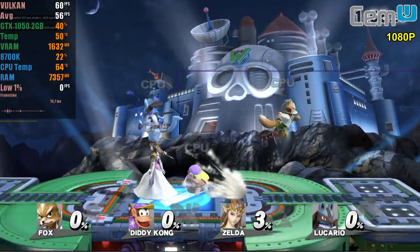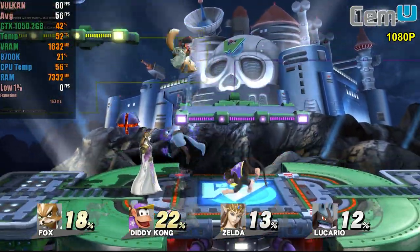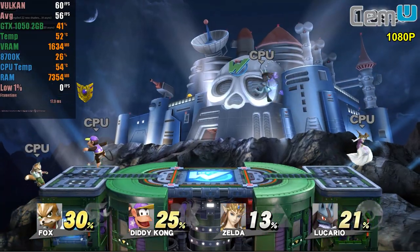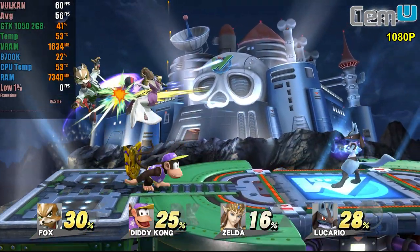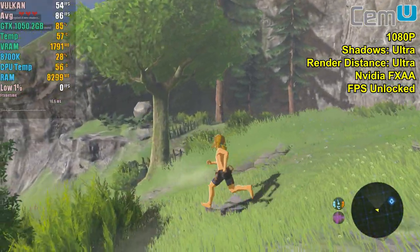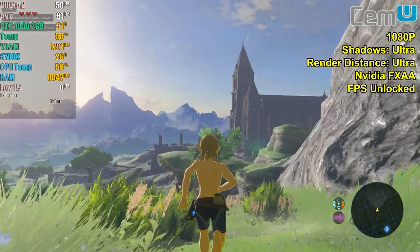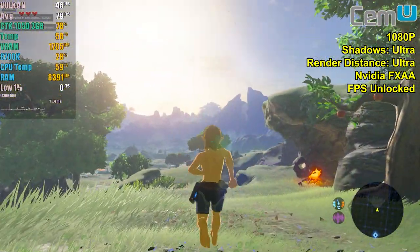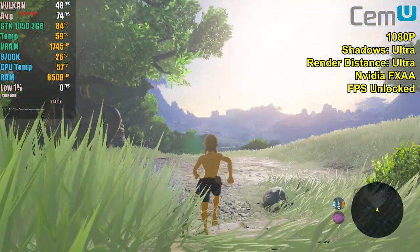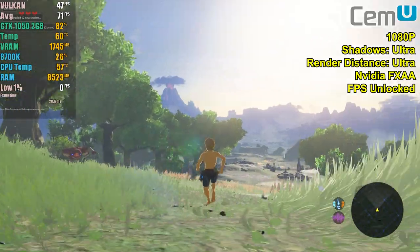Let's test CEMU. Now the GPU will work hard — all games run at 1080p. Super Smash Brothers ran at a stable 60fps with 4 characters on screen, even without precompiled shaders, despite 75% VRAM usage. Then The Legend of Zelda: Breath of the Wild, running with most hacks enabled, Ultra shadows, Nvidia anti-aliasing improvements, and unlocked FPS. Performance exceeded any console release, averaging 48-53fps — not 60, but very close. With only 200MB of VRAM free, it used nearly all available video memory.